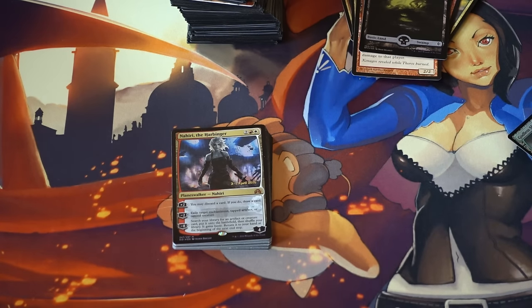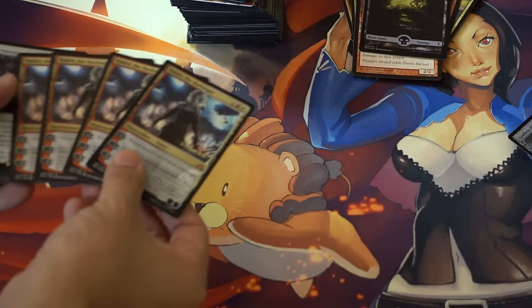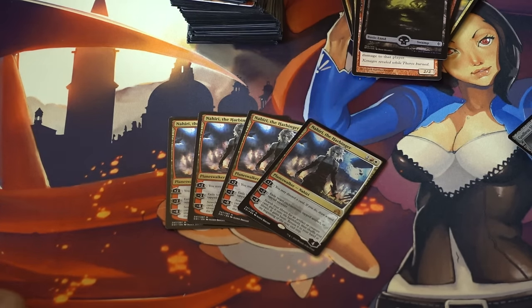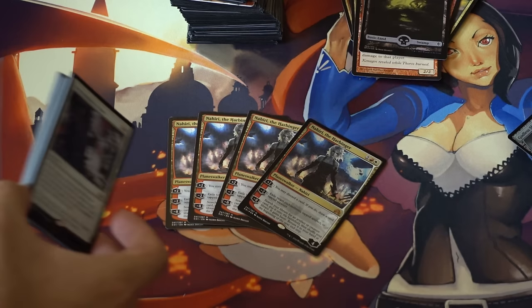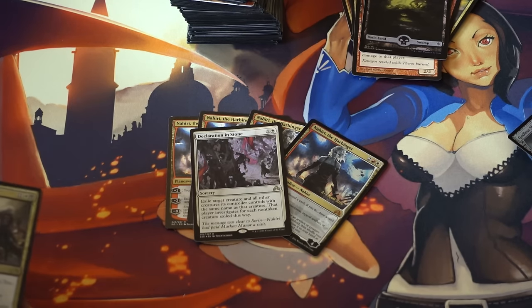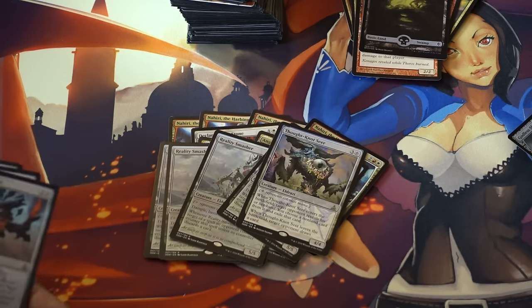I picked up a playset of Nahiri — Nahiri is around $20 online, her foil is around $40. That was probably the majority of the pickup. This package I think I got for around $86, which was roughly $15, $15, $15, $40 — about $85-80 dollars. Kozilek's Return and Thought-Knot Seer, and then I'll go into these two later.